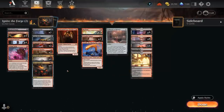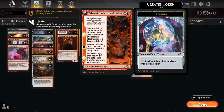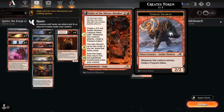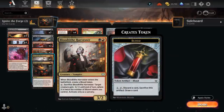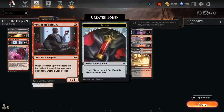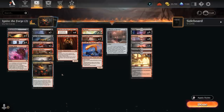Instead we're adding four copies of Fable of the Mirror-Breaker. This powerful Saga on chapter one makes a 2/2 Goblin Shaman token that when it attacks makes a Treasure token. Chapter two lets us discard up to two cards and draw that many — a great way to get rid of excess lands or lower-impact cards. It eventually transforms into Reflection of Kiki-Jiki, which for one mana can be tapped to copy a non-legendary creature we control — that copy gains haste and is sacrificed at the next end step. It's great in combination with Blood Tithe Harvester: copy it to kill an opposing creature and make a Blood token, and it also synergizes with Virus Beetle and Epicure's powerful enter-the-battlefield abilities.